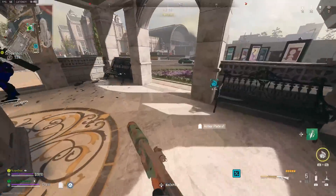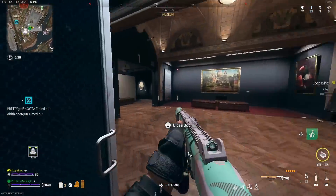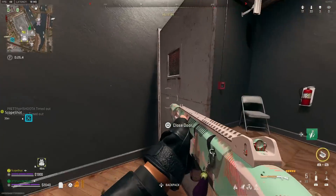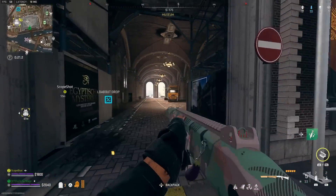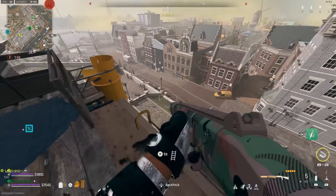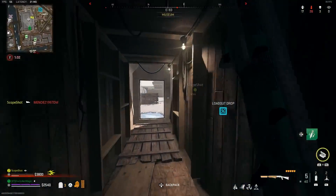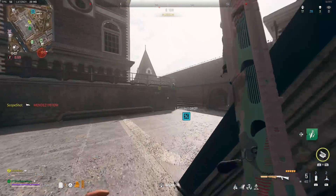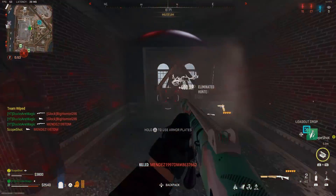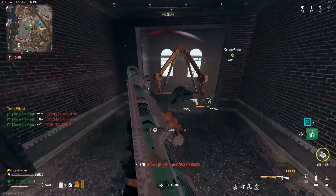Dude, this meta is gonna be crazy! Alright, what's the play? We're in the middle of the circle — that is excellent. Maybe we should get on the roof and see if there's anyone. Yeah, roofers, contractors doing work. There's guys on me — downed one. Nice dude, we are such a team.